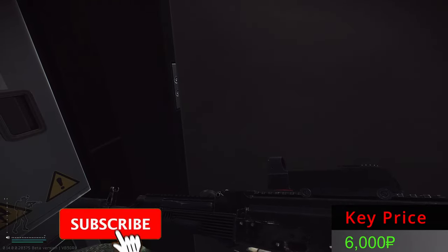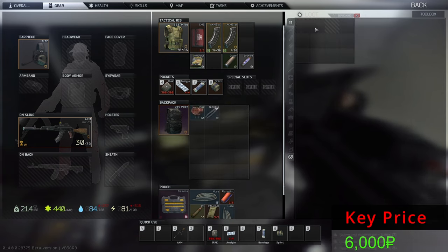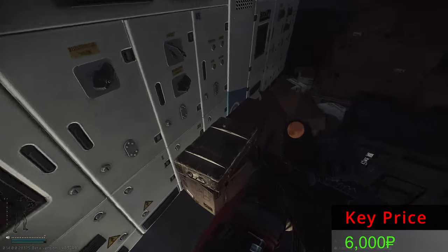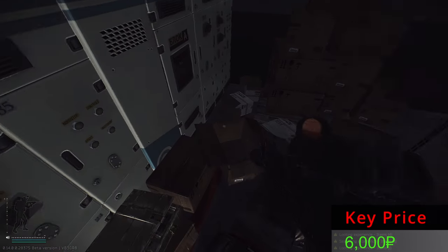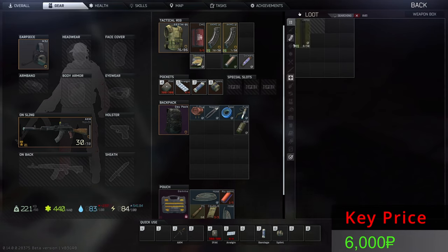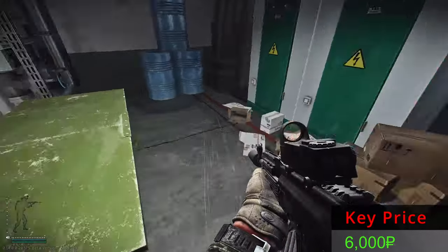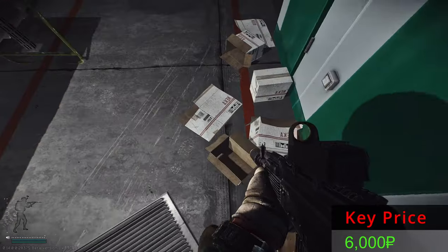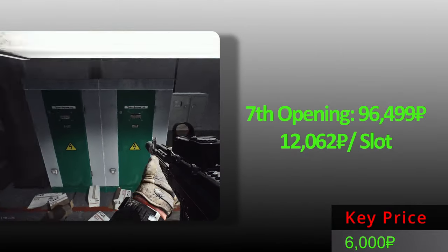Locker number seven — let's see what we find this time. We have the boxes. Let's see anything good inside it. Plug, keepers, and some tape. If you need noodles, search the scales — I have found a lot of noodles on the scales. Bullets — that's kinda nice. They had a little bit of luck. Nothing else, so this is all from locker number seven, these items.